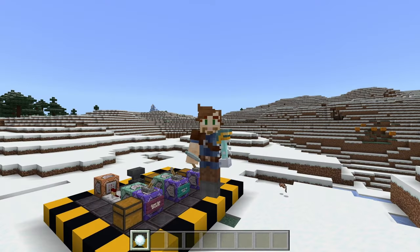Check out this command block build where I show you how to create Hawkeye's bow from the Marvel movies — you can actually switch between different power arrows using command blocks. I'll catch you next time.